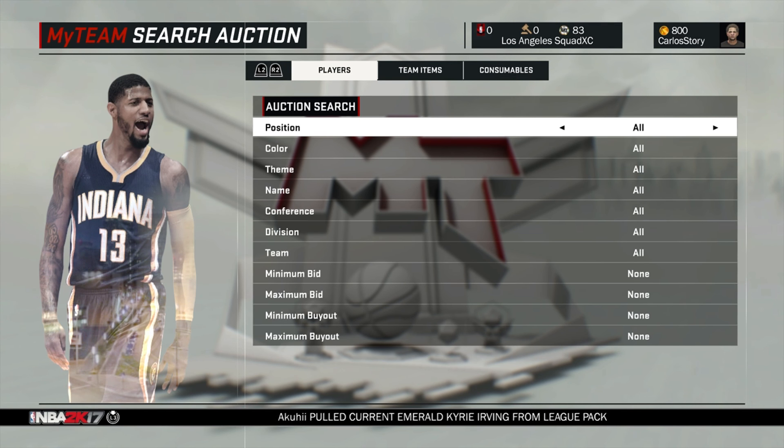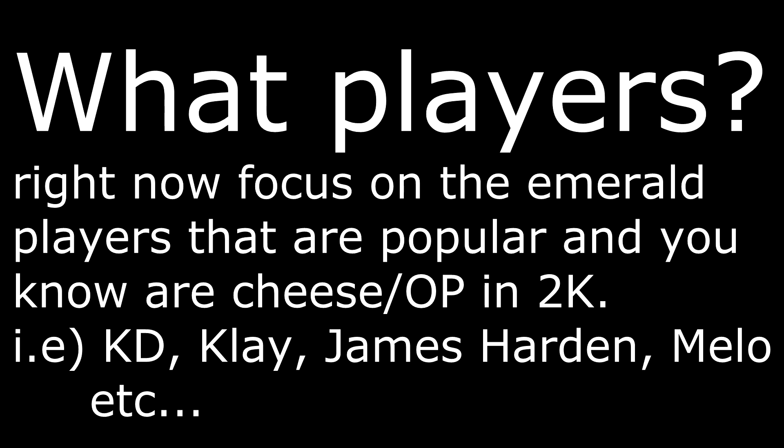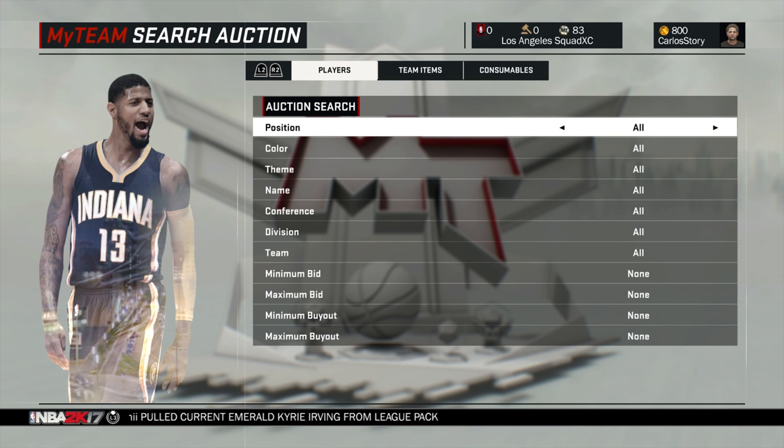What you want to go for right now is emeralds and sapphires — mainly focus on emeralds, get them as low as you can. With no filters it's a little more competitive, but not many people are sniping yet so take advantage. Also take advantage of the new feature of searching badges — go for shooting badges like Limitless Range, Relentless Finisher, and Deadeye. Get them as cheap as you can. With the badge search feature and the 10K cap, it'll be a bit harder to sell high, but as long as you buy cheap you'll still be making MT.